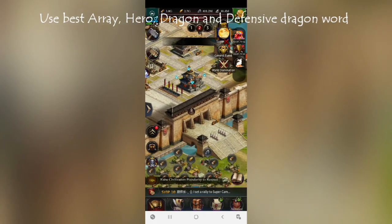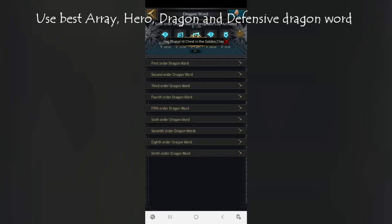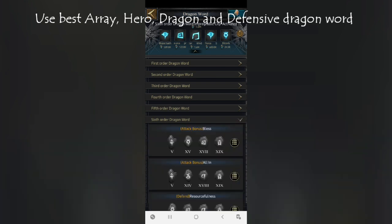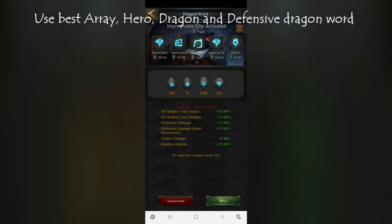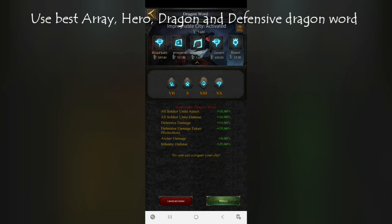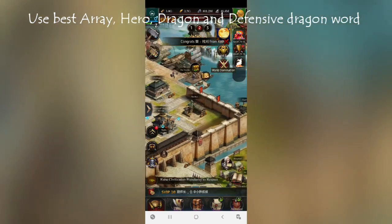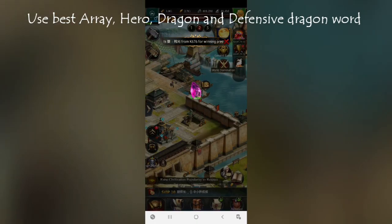Next, keep your best hero on the wall, because that hero is going to protect you whenever the dark knight hits. For the dragon word, use a defensive one — one with skills related to defensive damage and defensive damage-taken reduction. Only defensive attributes are activated when your castle is under attack; offensive damage done doesn't help in that scenario.